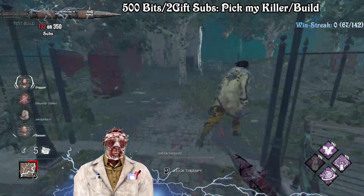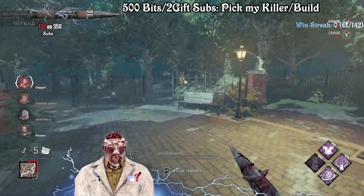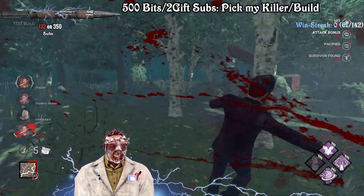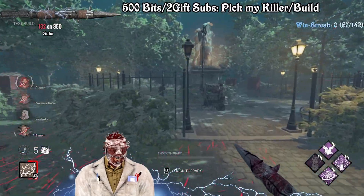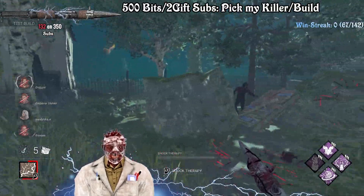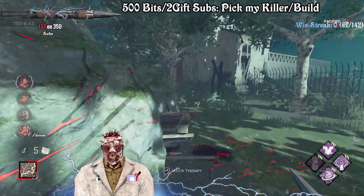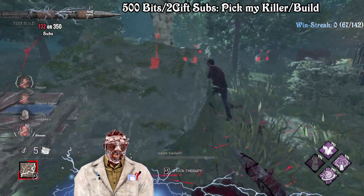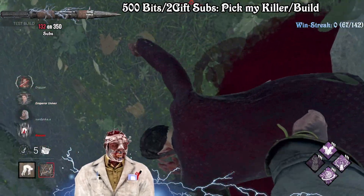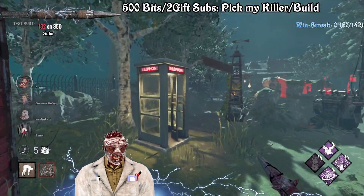Nice hits here - still have Sloppy on, also want to try out the new mangled effect. There we go, another hit - sweet. And Nicholas Cage is also going to get a hit. As you can see, you really feel the green discipline range in the base kit - that's crazy, it's absolutely crazy and I love it. Shoutouts to the survivors - good sports, they don't DC.